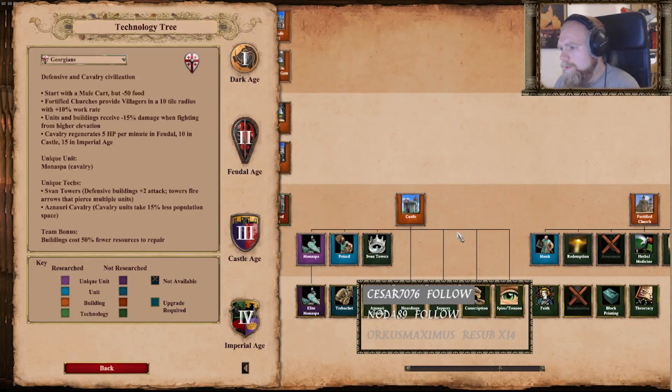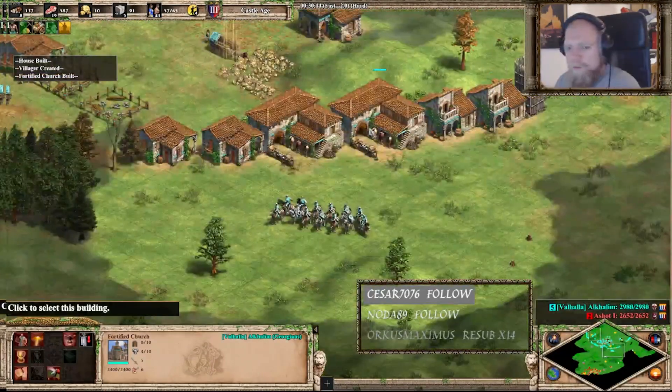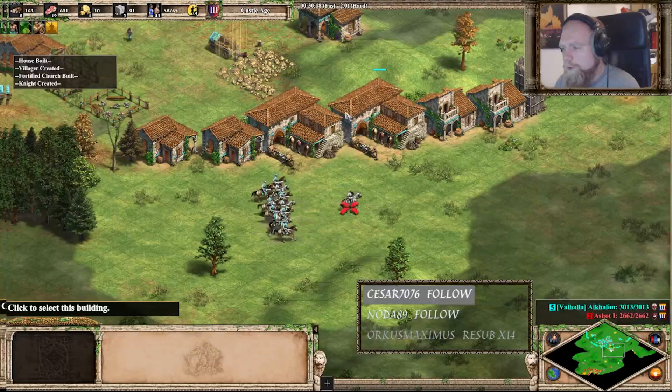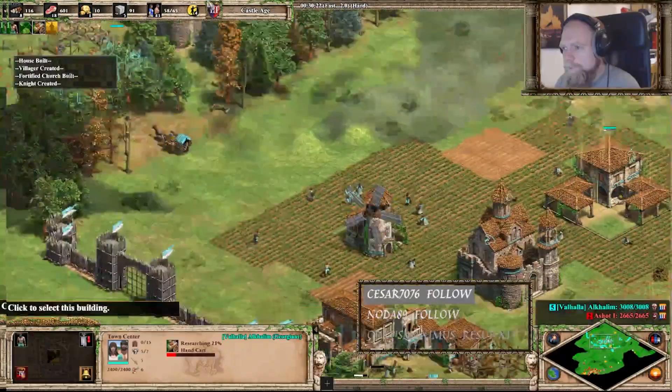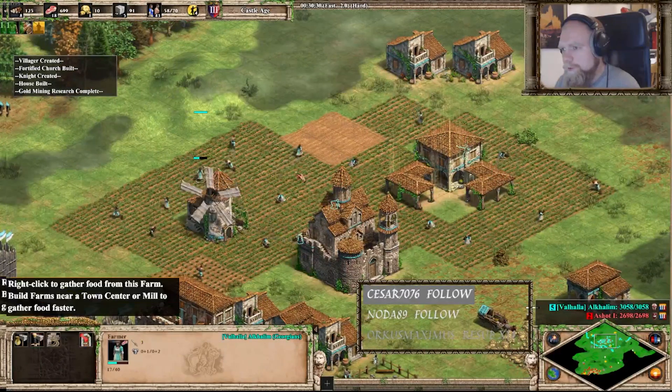Let's get this done. We've got 10% extra ore generation for everybody which is nice. Let's get the mine upgrades here as well when we're at it. Okay, I have nowhere near enough gold for the moment. We've got the basic gold mining upgrade. I need an addition from the fortified church here.